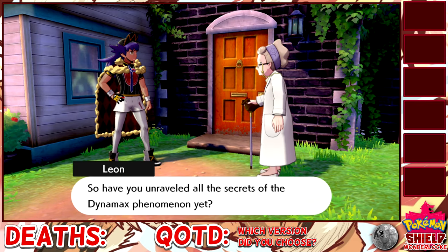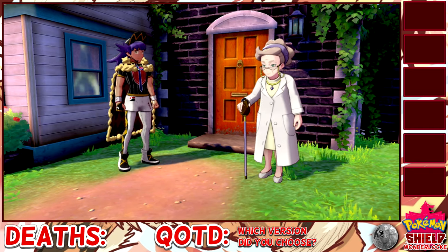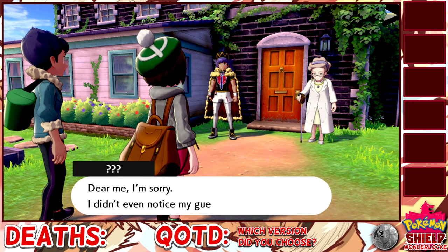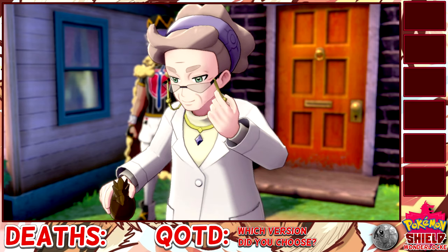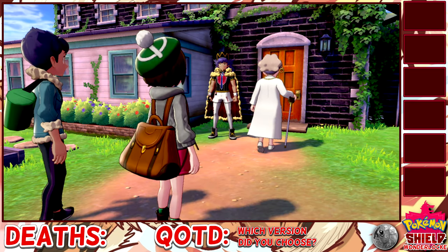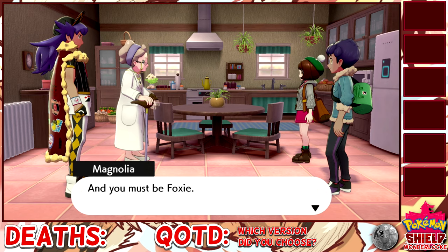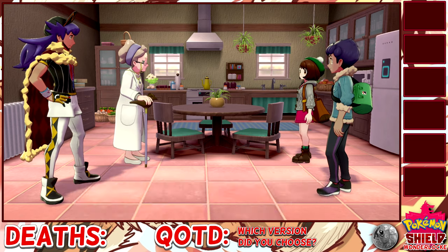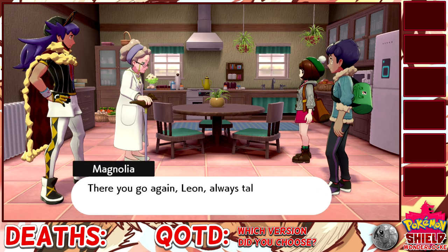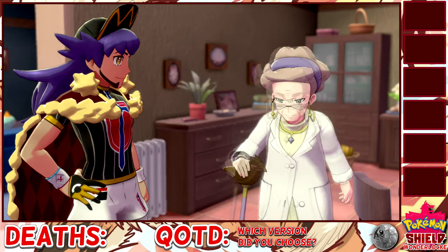Look, it's the professor — oh, it's Professor Old Pants. She's researching the Dynamax phenomenon that apparently we don't know anything about, and yet we use it. Isn't that dangerous? This game does not teach you anything about stranger danger. She's made cookies — please sit down so we can talk to you the rest of the evening, then talk some more in the morning, and then talk some more about tea.